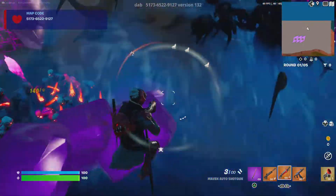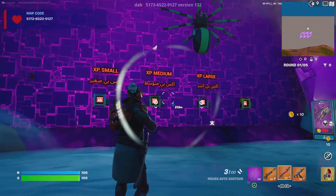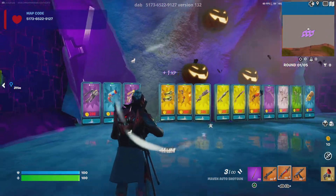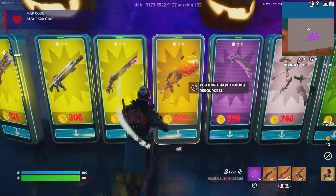Kill zombies, collect the coin, and then you can buy this stuff which is just XP. You can also buy weapons.